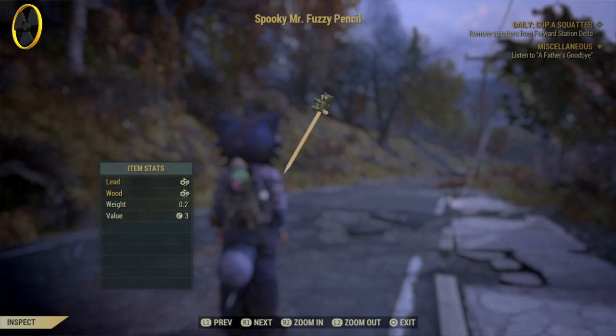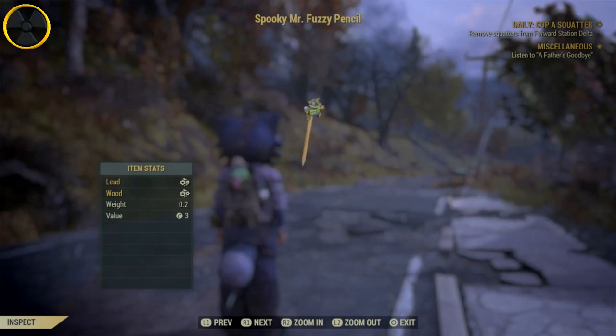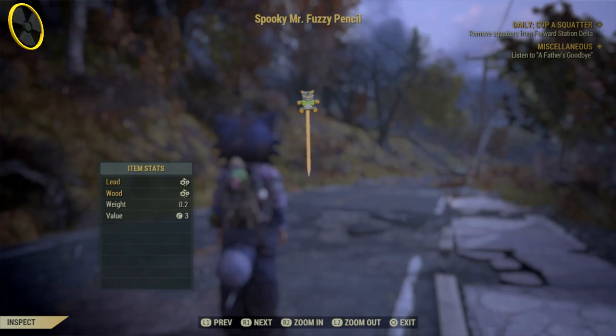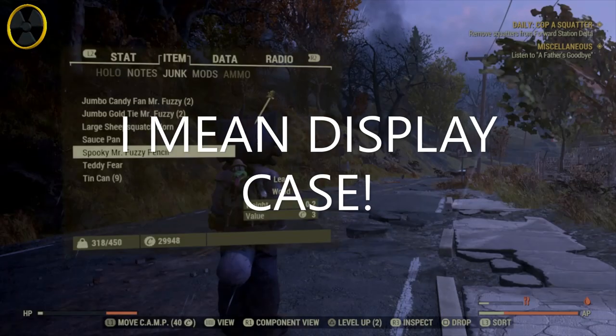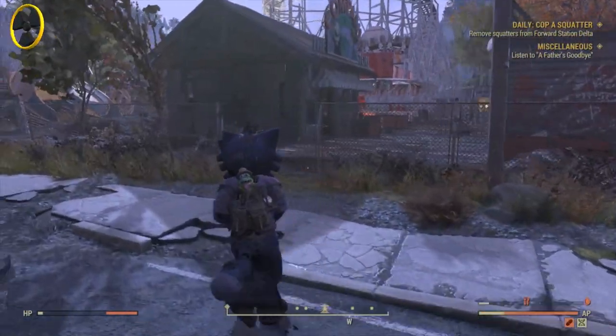Next is the Mr. Fuzzy pencil. You get all different colours — like you can with the Mr. Fuzzy plush. There's the black spooky one. They do go in your vending machine — you can barely see them in your vending machine, but they do fit in there.